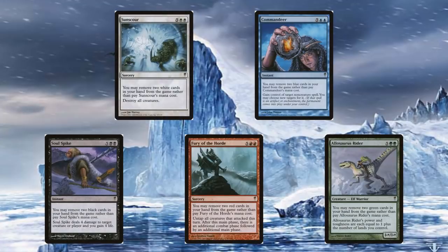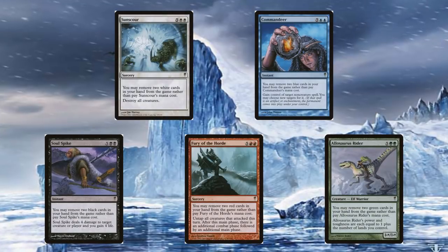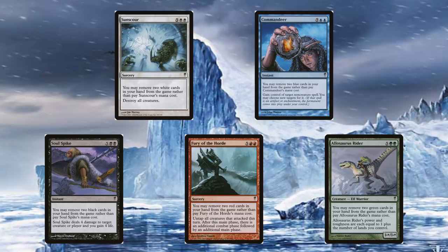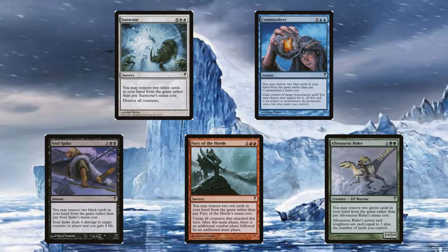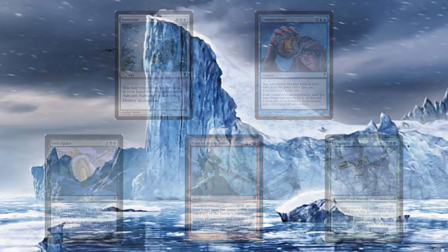There was the Super Pitch card cycle, which was a callback to the original pitch cards such as Force of Will in the early days of Magic, with cards that could be played by removing two cards of a certain color out of your hand instead of paying the high mana cost. This cycle of cards included the white card Sunscour, the blue card Commandeer, the black card Soulspike, the red card Fury of the Horde, and the green card Allosaurus Rider.